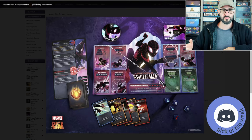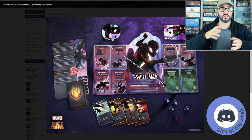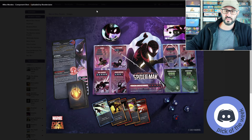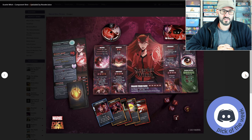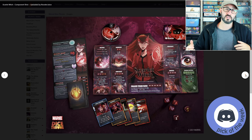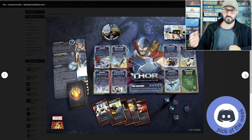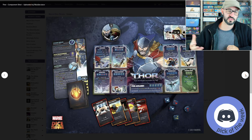This means you can use your existing characters if you already own Marvel Dice Throne for the new co-op mode, but you will need this expansion for the new components. It introduces 12 base scenarios with a variety of difficulty and length, different objectives and bonus objectives, and a final boss that players will have to face.